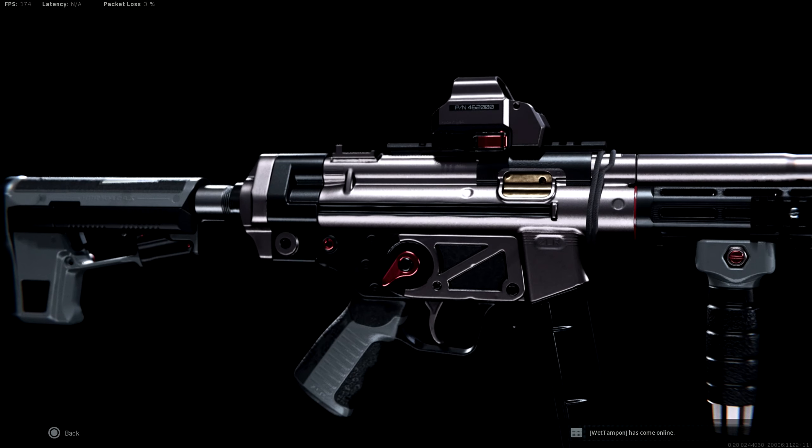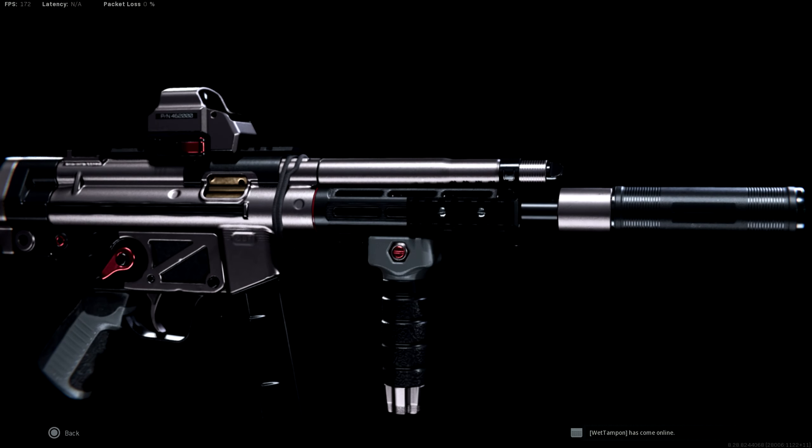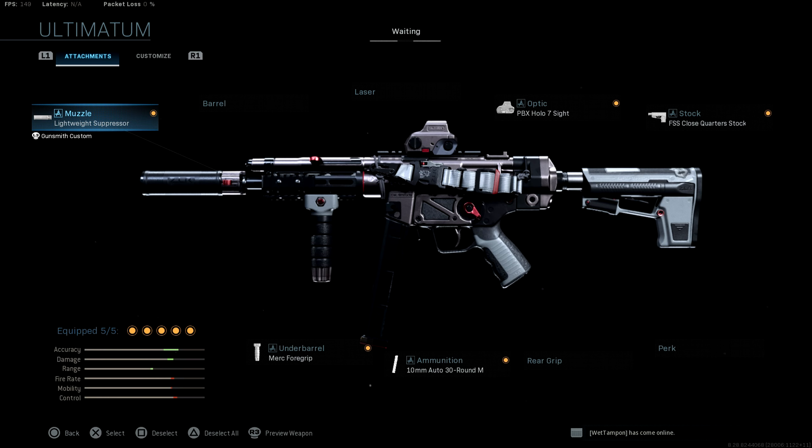The MP5 actually has a dismemberment effect and also a red tracer fire included with the weapon. It has sort of a rose gold type of look on the weapon itself, which is actually pretty nice. The attachments it comes with right out of the gate are the Lightweight Suppressor, the PBX Holo 7 Sight, Close Quarter Stock, 30 round mags, and the Merc Foregrip.